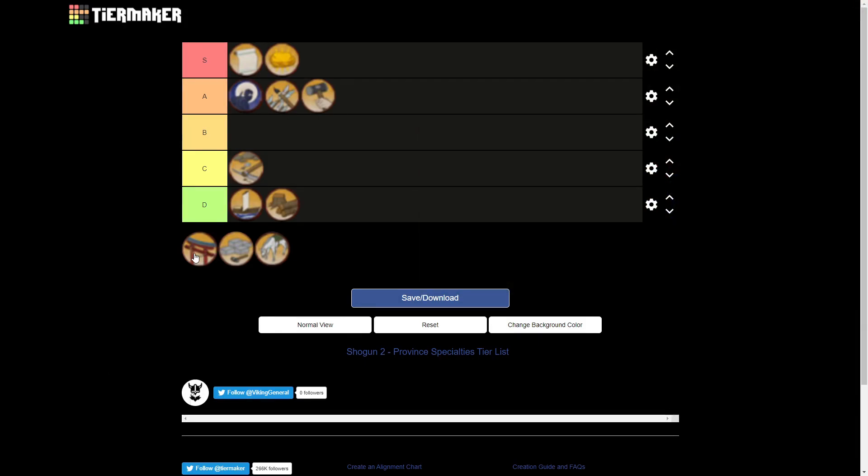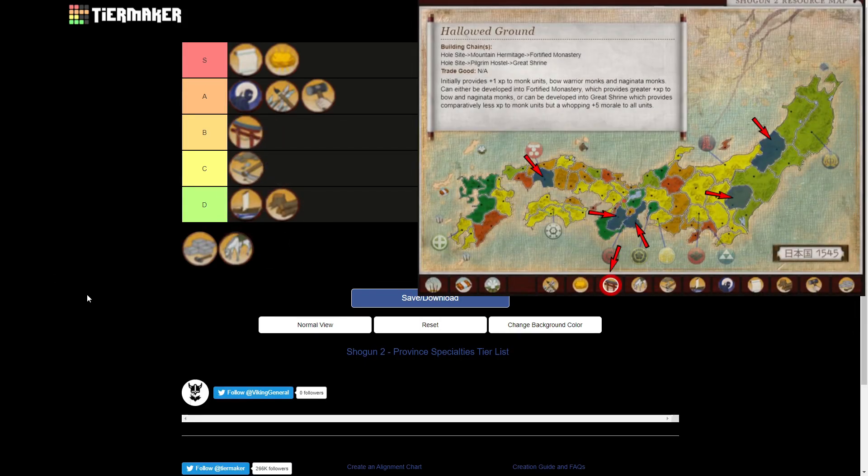Next we'll talk about Hallowed Ground, and this will be B tier — high B tier. It does increase the rank of your monk units. Personally, I don't value monks as much as I value Matsukes and ninjas, and I know a lot of people love their monks. For me, it sometimes has a good effect if I want to focus on monks. Two clans — mostly the Ikko Ikki and the Yurosuye — will make a lot more use out of these buildings, both because better monks suit those clans and because the buildings can boost their warrior monks. However, I would still recruit warrior monks at the blacksmith or the fletcher, because those provide base stat increases rather than experience increases. Warrior monks for those clans are killing machines and will rack up kills and rank up on their own.